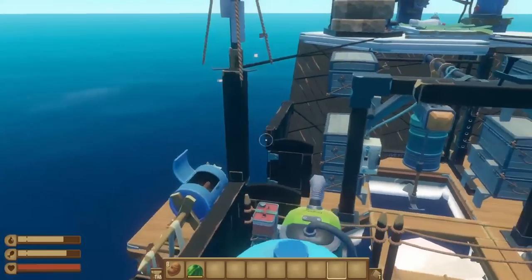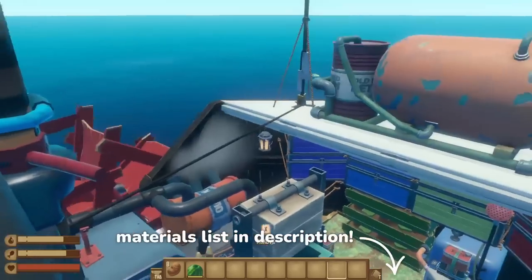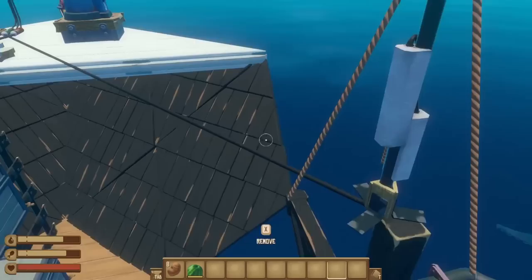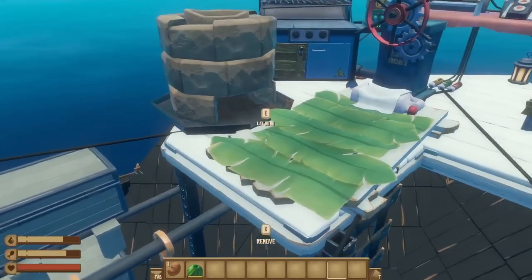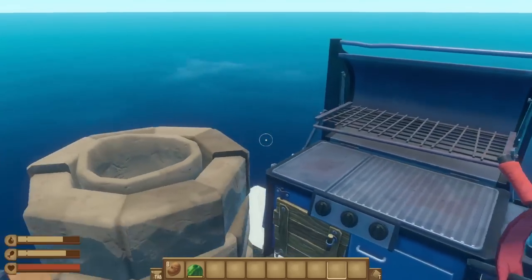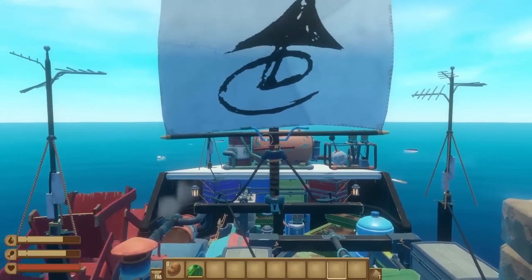There's an automatic biofuel setup that's wired to an engine, 14 chests, an advanced anchor, a smelter, a recycler, and all of your normal story navigation equipment — so a receiver, antenna, and a sail as well. The only downside is that it is definitely very cramped and there are only two collection nets.